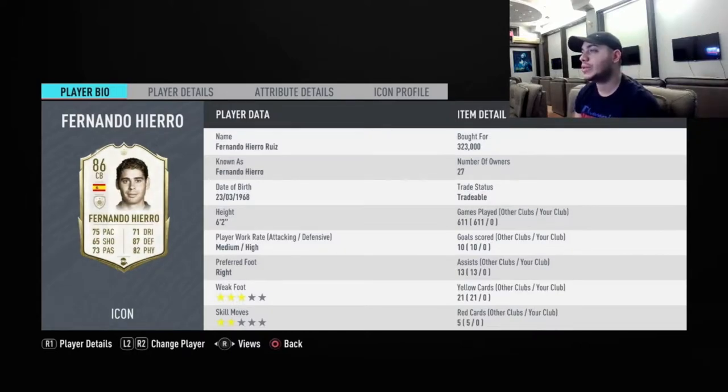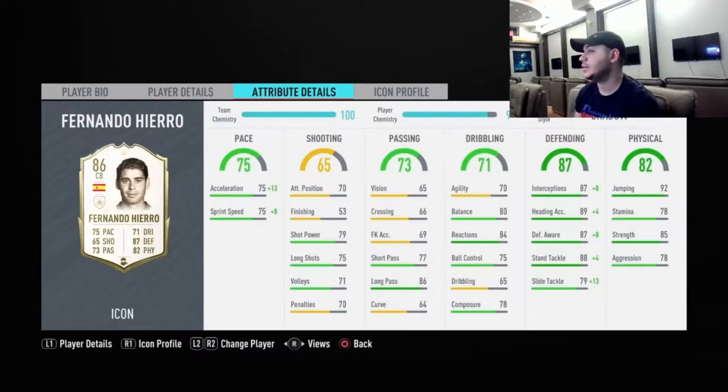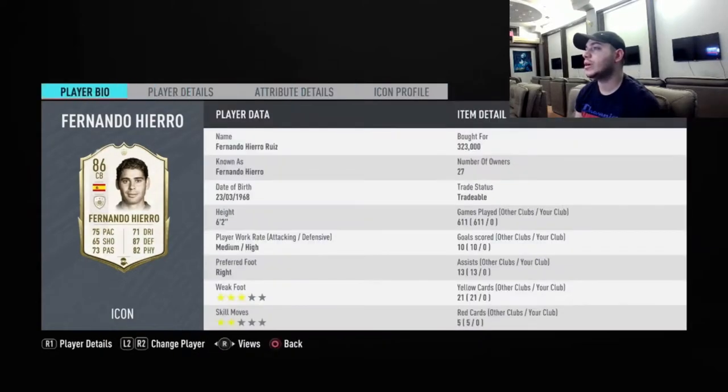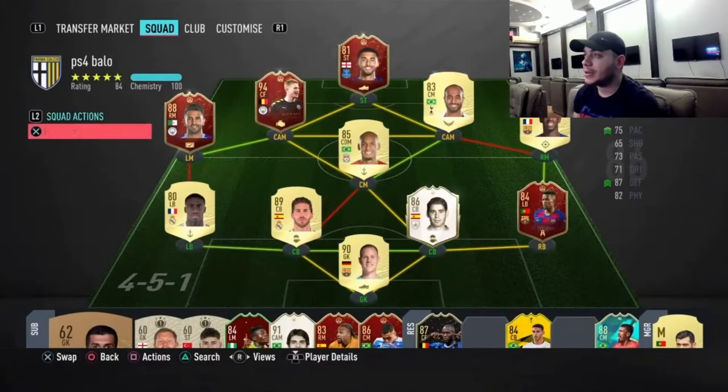So what we're looking at here is a player with high/medium-high work rate and three-star weak foot. His stats are 75 pace, 87 defending, 82 physical, and he's got good agility and balance. Passing is okay too — so a very good all-around player with fantastic stats for a defender.